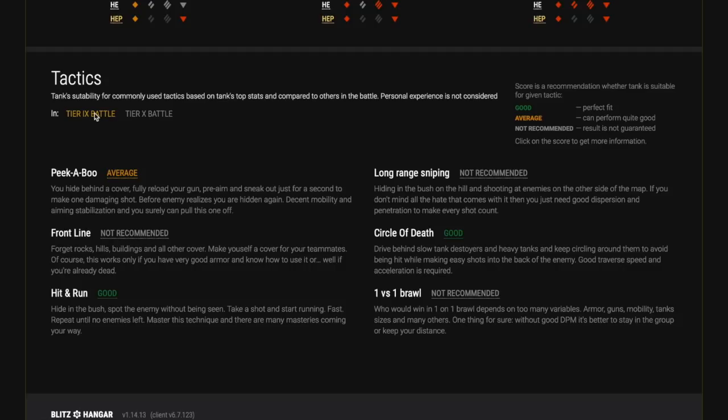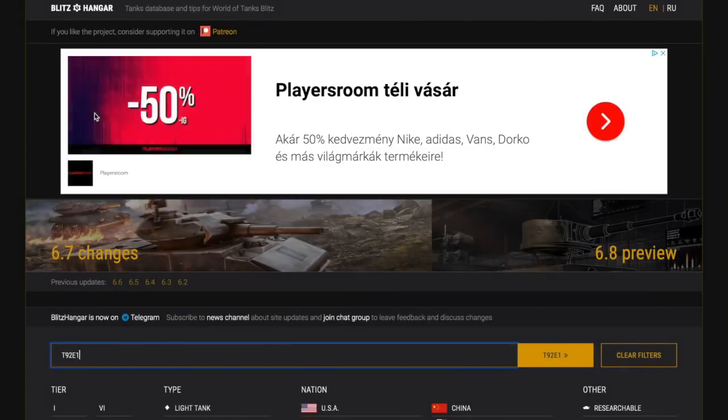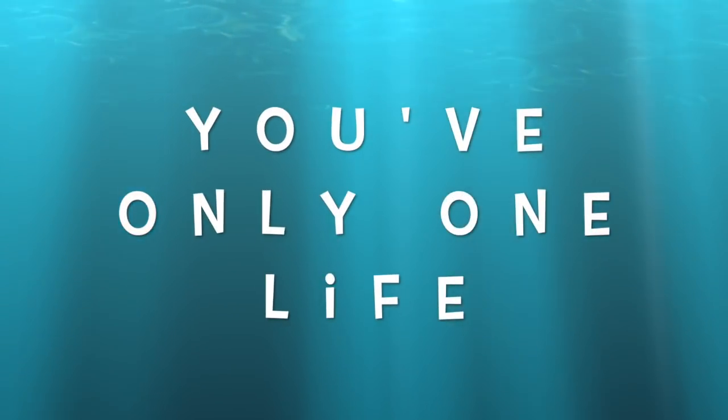I've played 220-something games in this tank on this account and I'm running a 72% win rate. It's just amazing at tier nine. Bear in mind, I was up-tiered for probably 60 or 70% of those games — playing against tier 10 at tier nine — and I'm still running 72% win rate. The thing is just mentally insanely OP. That's why I'm saying it's not good for the game, but play it while you can. Because they're definitely going to do something with it — probably drop the missiles, but they're definitely going to reduce its speed or power-to-weight ratio, because right now it's way OP.